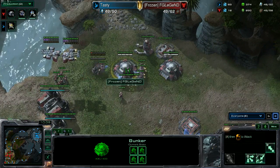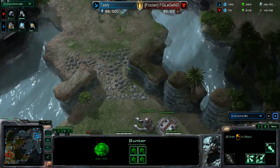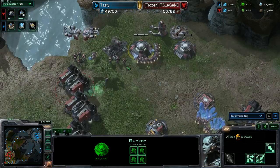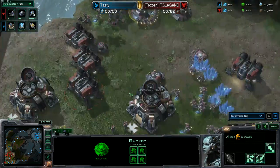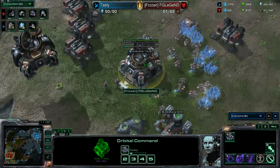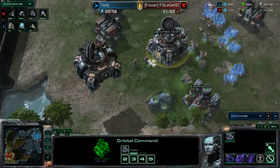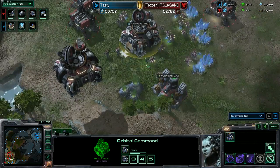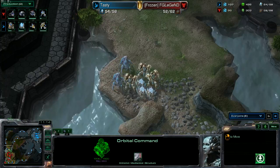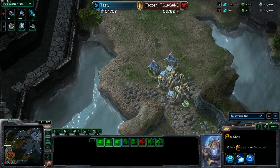There was going to be a mass repair on this bunker from these SCVs, which is a good thing because those Immortals can do damage to buildings really fast. What does Legend do now? Remember he proxied that factory and everything. He was concentrating on getting a Widow Mine in the mineral line of the Protoss. He had a Hellion in the base too. So he has to catch up a little bit here on his macro.